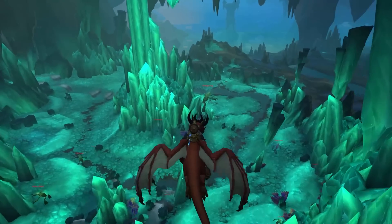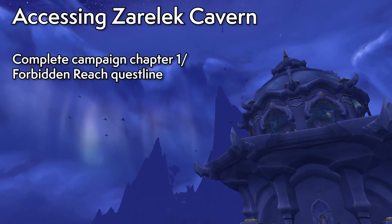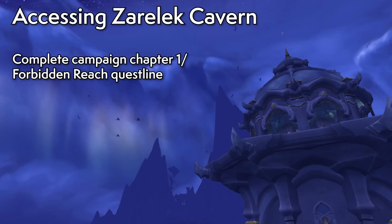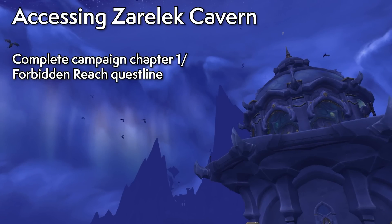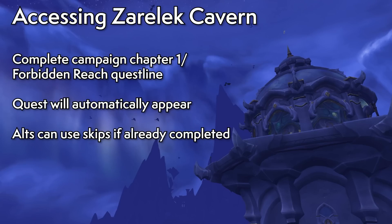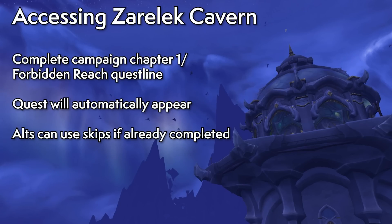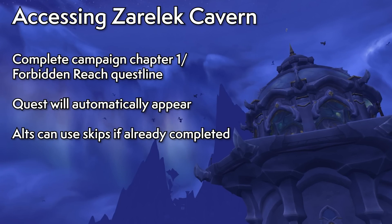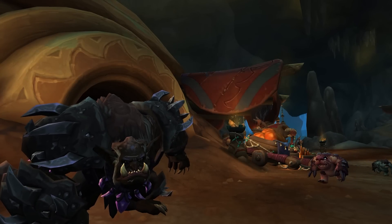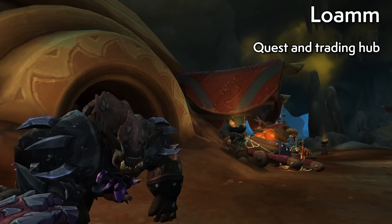Let's first go over how to get to Zaralek Caverns. You first need to complete chapter one of the Embers of Neltharion campaign, which is the quest line you may have completed on the Forbidden Reach during 10.0.7. If you have, you'll get a quest line to fly to the top of Valdrakken and start questing. If you're playing an alt, you can skip the Forbidden Reach quest line and it'll conveniently place you back in Valdrakken as well.